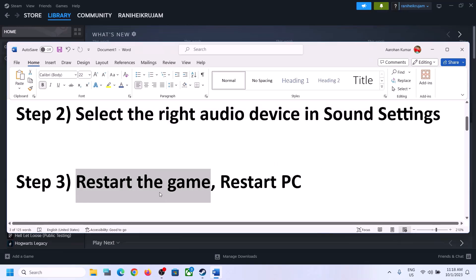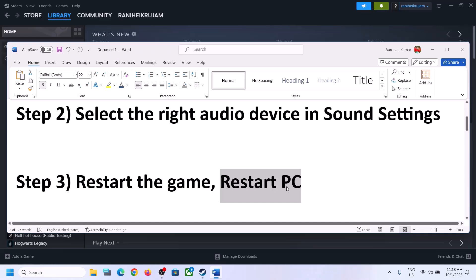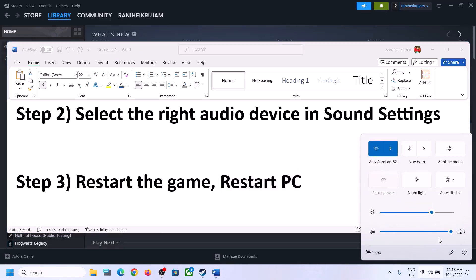The next step is to restart the game. If the game is running, close it and then launch it again. If that does not work, restart the computer. After the system restart, again select the right audio device.